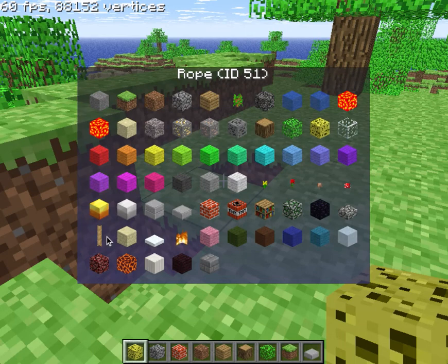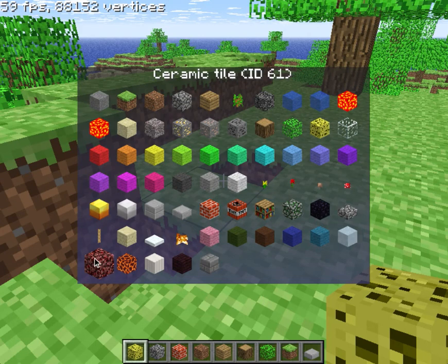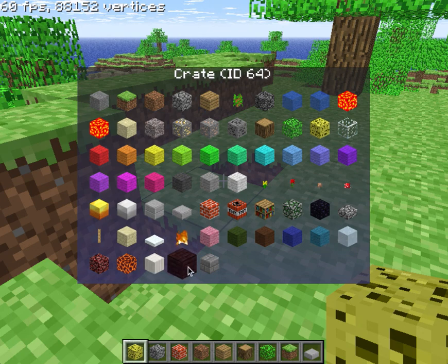Rope? What the heck is rope? Sandstone, snow, fire, light pink, forest green, brown, deep blue, turquoise, ice. Creamy tile? That's netherrack. Magma — that makes sense. Pillar, crate — why does it say crate? And stone brick.